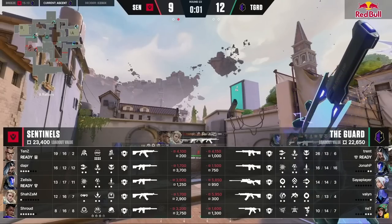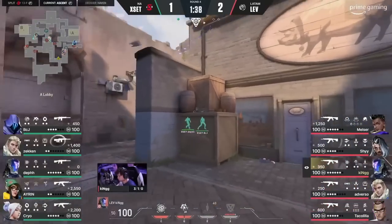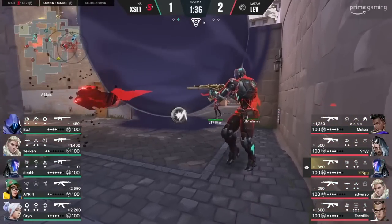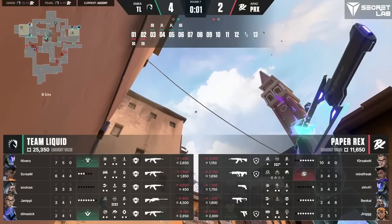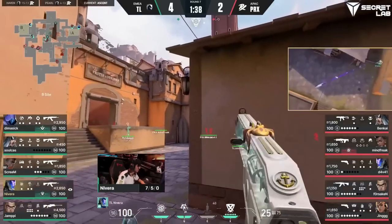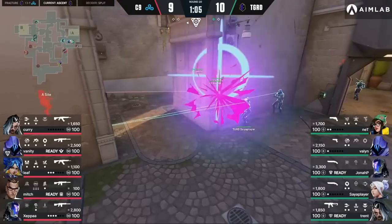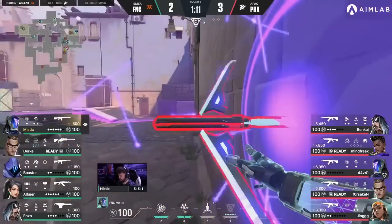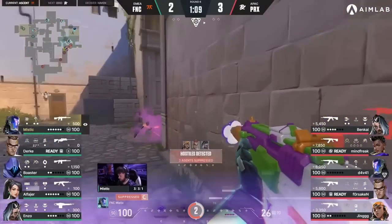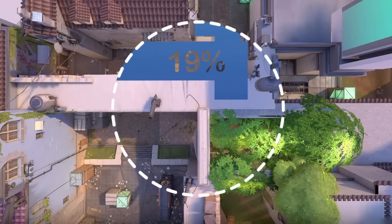Transitioning to defense, discussing KAY/O's best zero-point lineups gets a little trickier. Unlike attack, where teams generally prefer reserving the knife for the site they're hitting, on CT the robot's greatest asset is his versatility, with the potential to suppress enemies pushing either site by launching it across the map. For A main, the simplest approach is flinging it against the front of site — but you're really only using about 19% of the zero-point's total area of effect, with the rest wasted on sections already out of bounds or under your control.